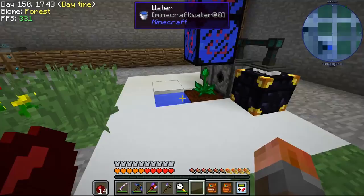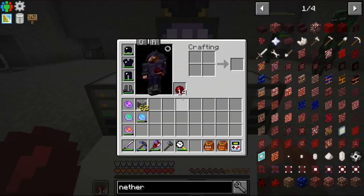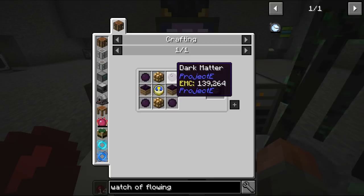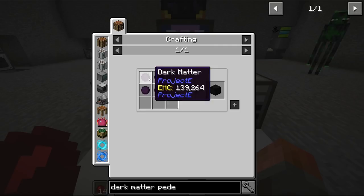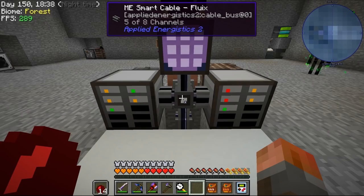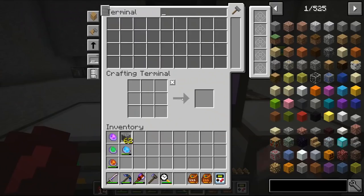Nether stars are up to 70, an increase since I started this session — we were on 65. The nether stars are coming in at a reasonable rate. If I wanted more, we'd have to automate these growth crystals. There were also suggestions about the Watch of Flowing Time, but it requires dark matter, which needs us to fight the Ender Dragon — so that's not an early-game option. We do have renewable nether star growth now, which is a good point.